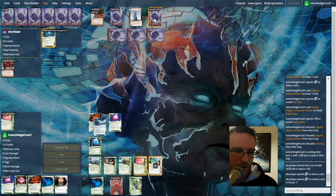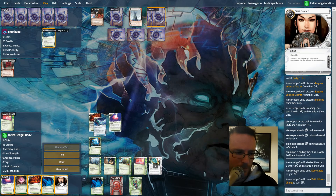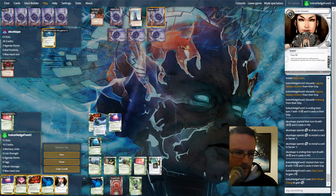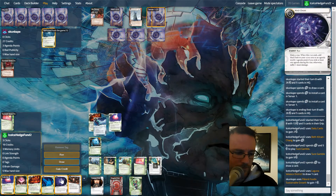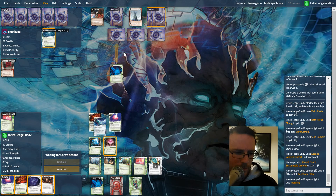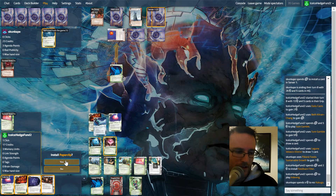Now we do have to make successful runs just in case of Shipping from Tennin - we don't want to give them easy scores. Let's draw, money, and then indexing. Our last click can be a run - we shouldn't have to worry about anything because of Indexing. Of course this could be Miraju - it is not. Excellent.